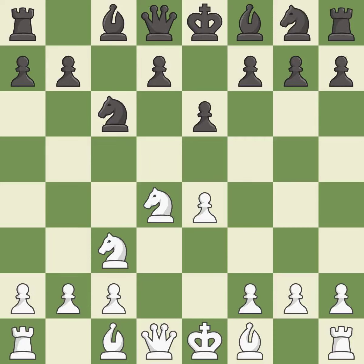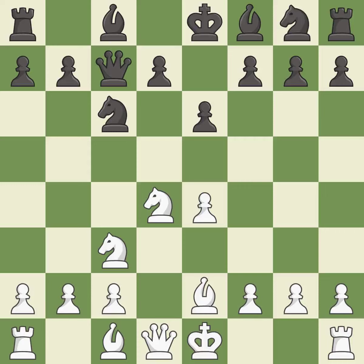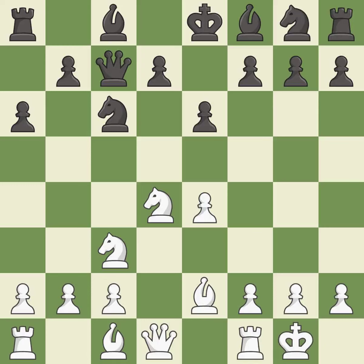Nc3 defends the e4 pawn and puts more pressure on the d5 square. Qc7 defends the knight on c6 and controls the important d6 and e5 squares. Bb2 develops the bishop and prepares castling. a6 prepares the b5 pawn push and stops white pieces from coming to b5.